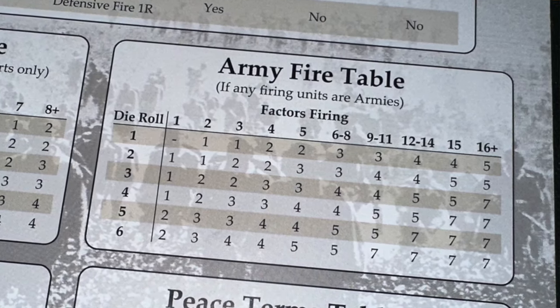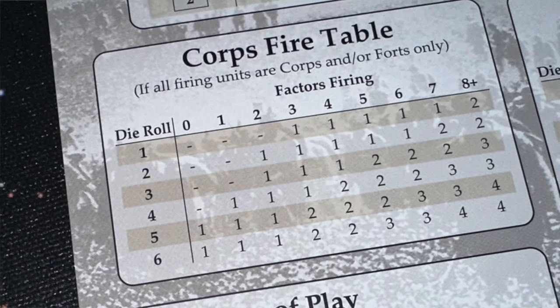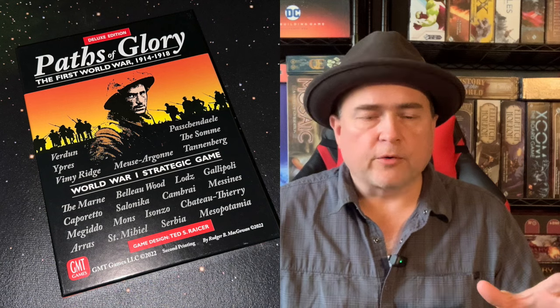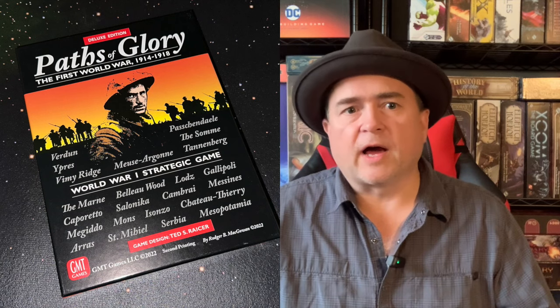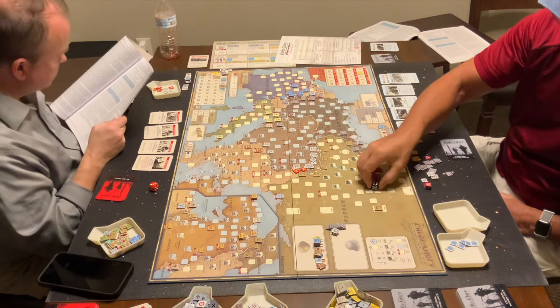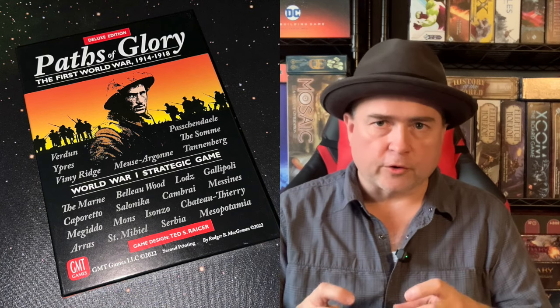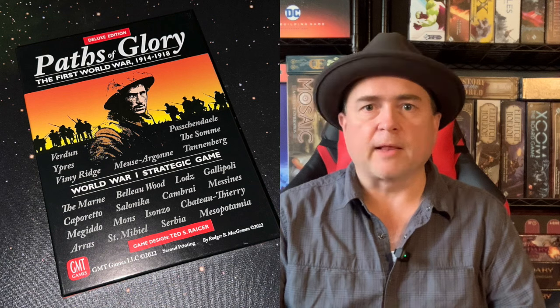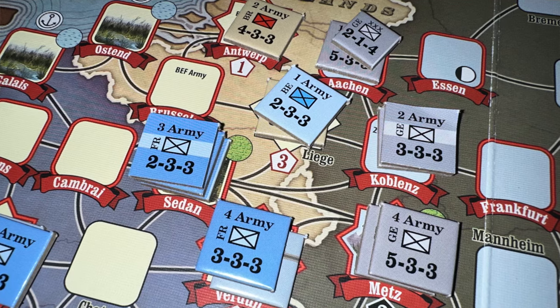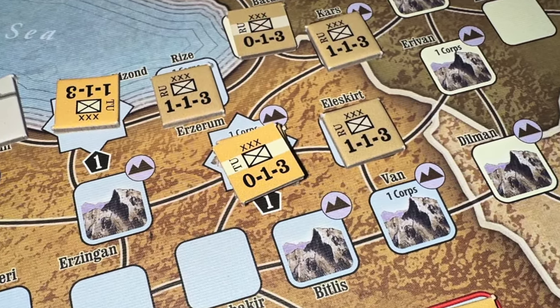Once everything is figured out, you look at the fire table — there's an army fire table and a corps fire table. You determine which column you're in based on strengths, roll the die, and determine the outcome. If you take losses, you flip that army over to its wounded side. If it takes further loss, you remove the army and replace it with a corps. If that corps is damaged, you flip it to its damaged side, and if the damaged corps takes further loss, it's removed entirely.